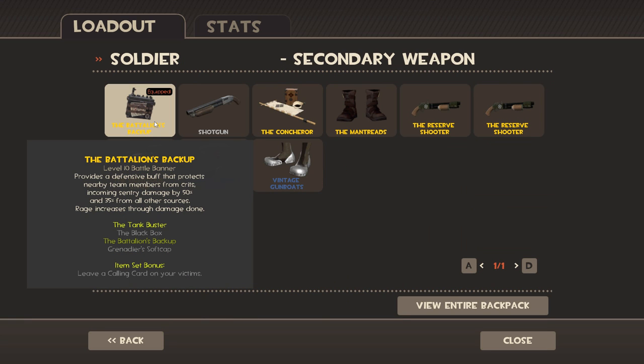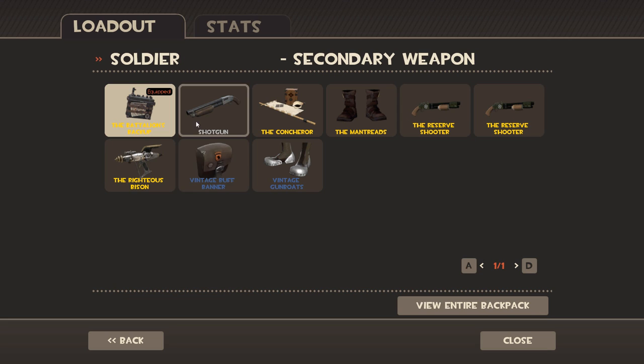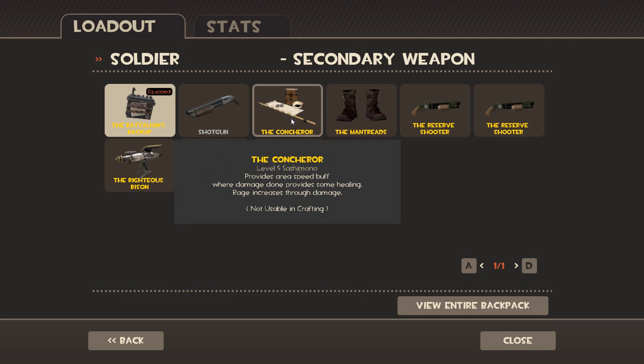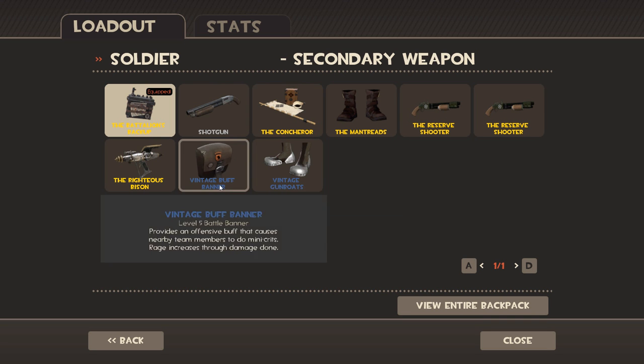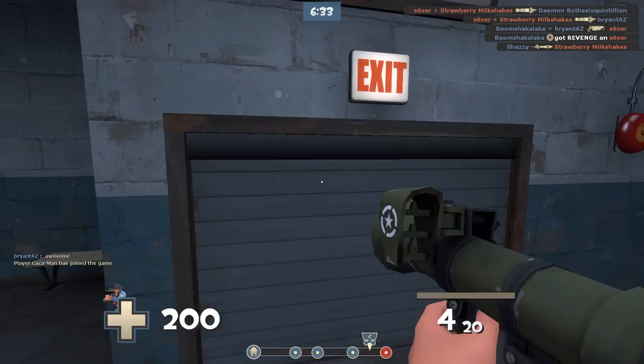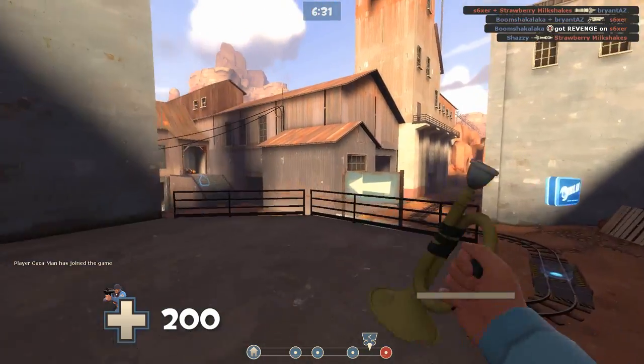I guess we'll go on to the Liberty Launcher — and the Battalion's Backup, as I said, it's okay, but I don't know if it's worth giving up your secondary weapon for. You have to have some sort of strategy with that. Here's the area speed buff — this one doesn't give a speed buff? I guess not. I don't ever use these secondaries because they're just kind of weird.